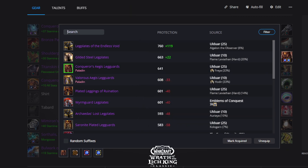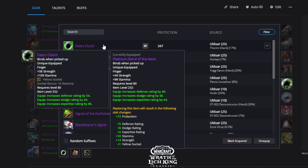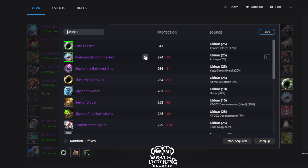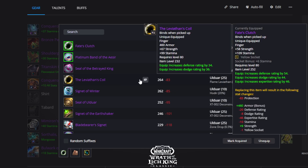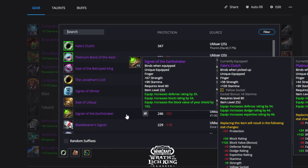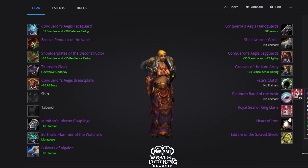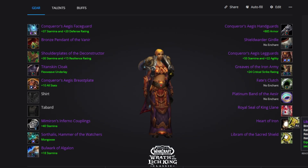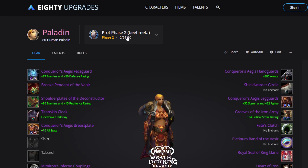For legs, we go with tier legs from Freya. Best-in-slot boots come from Mimiron 10-man hard mode. Best ring is Fate's Clutch, which will also be bis through phase three. Second ring is Platinum Band of the Earthen, which gives the most tank stats, though Seal of the Betrayed, King's Ring, and Coil are solid too — Signal of the Earth Shaker is good for block value sets and is BoE so you can purchase it. For trinkets in the stamina set, go Heart of Iron and Royal Seal of King Llane. For libram, run Libram of the Sacred Shield — a new libram from Vezax.